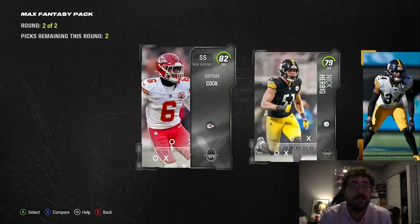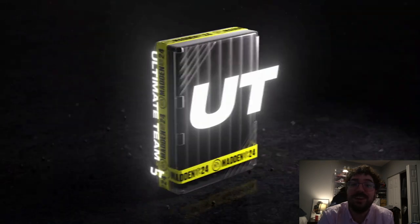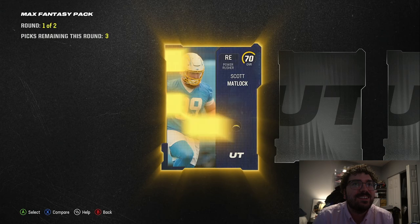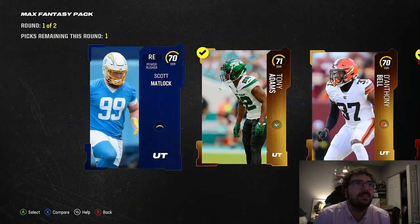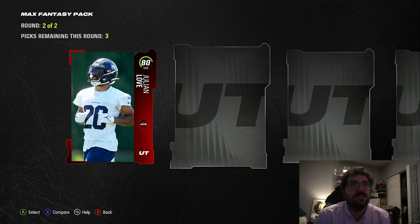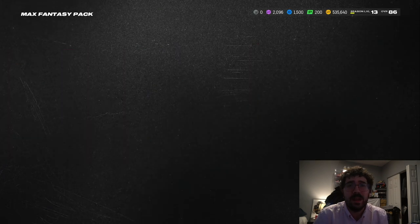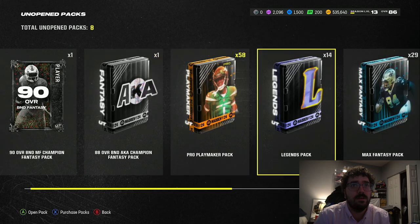82 plat — we'll take it, coins right back to the bank account. 30 left, oh my goodness, it's taking forever. Is that a plat? No — 88 overall right there. I don't think those go for anything. If Ray Lewis 88 is going for like 48K I assume those guys are all going for that as well. Every training's under 10K.